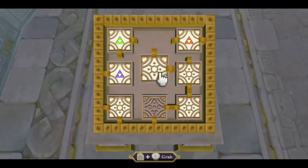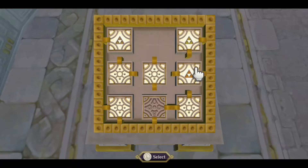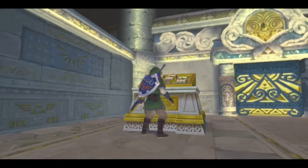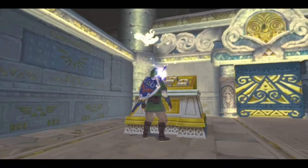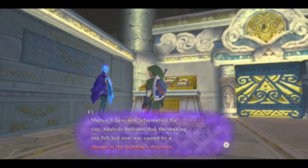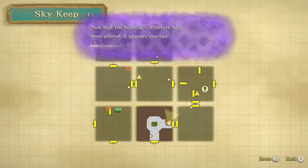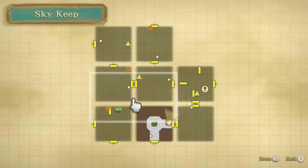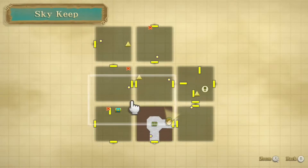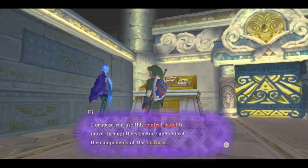It's just a little hard to do with a pro controller instead of motion controls, but let's put this Triforce piece right here. Fi: 'Master, I have new information for you. The shaking you just felt was caused by a change in the building's structure. Now that the building structure has been altered, it appears you can enter the adjacent room.' So this entire dungeon is built on the fact that we just have to move these different rooms around in order to make our way to the Triforce pieces.